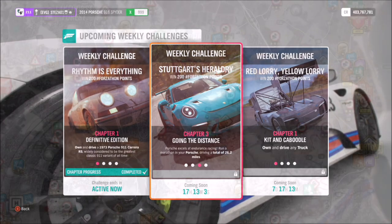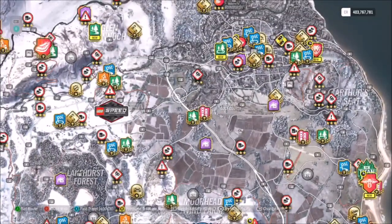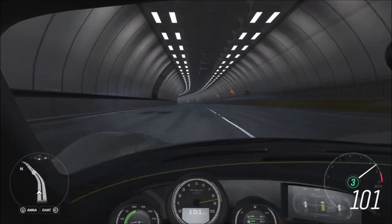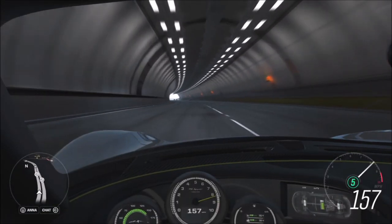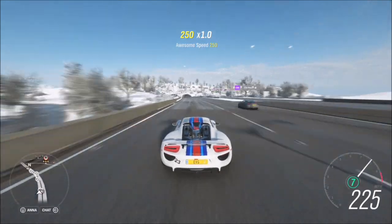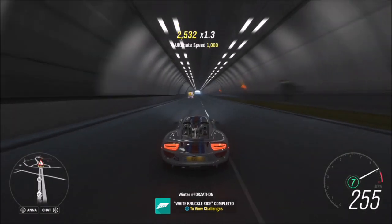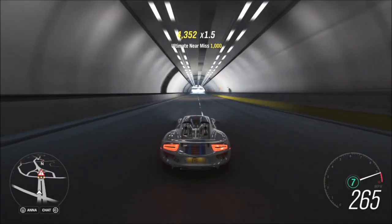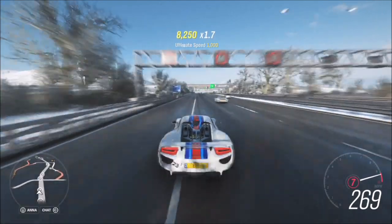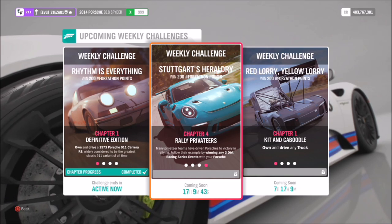The next challenge wants you to drive a total of 26.2 miles, which isn't really much of a challenge — it's just a task to do. I recommend heading over to the motorway and running up and down as quickly as possible. This is where it pays off to have a really quick Porsche, especially with a tune on it, because it means you'll complete the challenge a lot quicker. It will probably take about five to ten minutes in a very quick Porsche, or a bit longer in a slower one. You can also run a few races if you want to complete it that way.